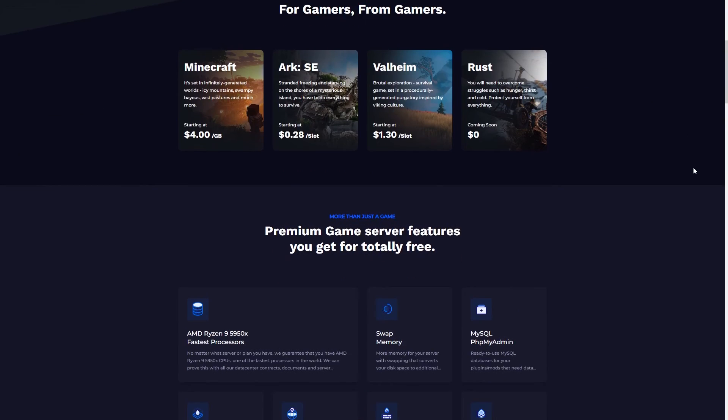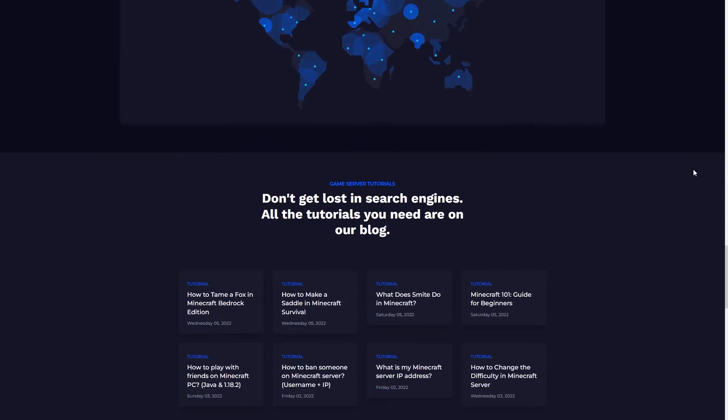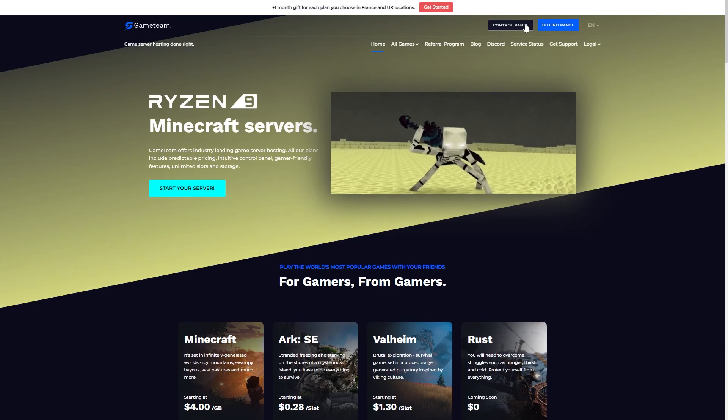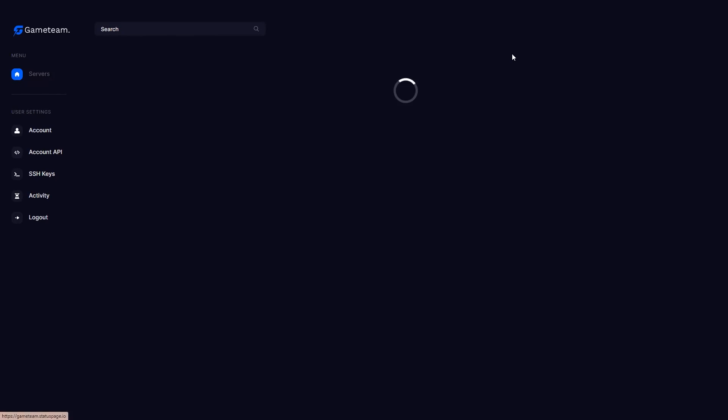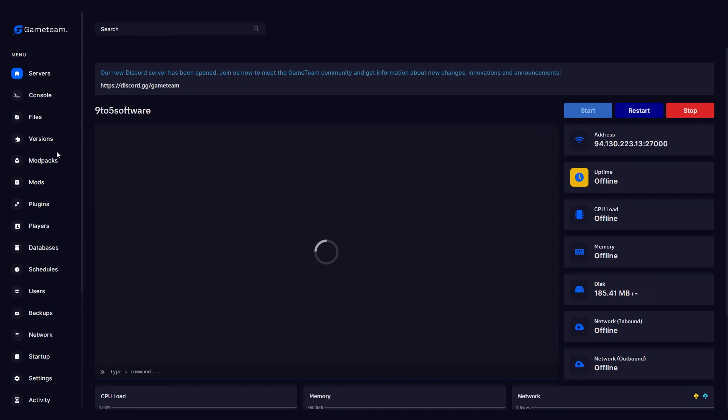Installing Dark RPG on a server is easy these days, thanks to the one-click installers most server providers offer. In this section, we'll walk you through how to do it. First, log into your GAM Team account and create a new server, and then head over to the Mod Pack section.